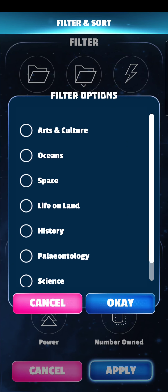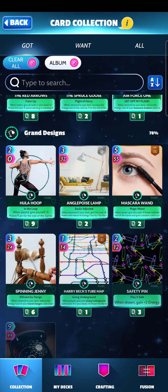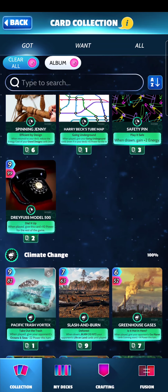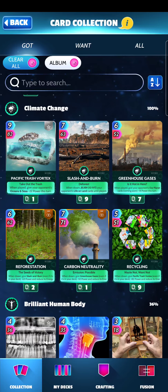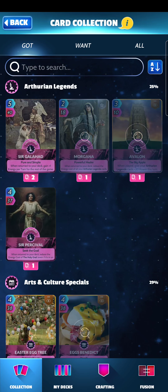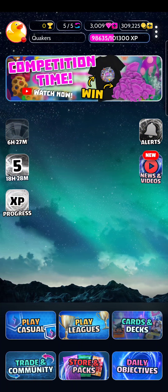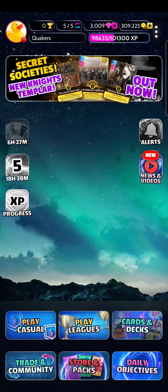There are many albums that you can choose from, so if your thing is science, you can play with a science deck — like what if the Model 500 telephone went against the Pacific Trash Vortex? That's a cool combo. So we're going to be playing a casual game today, showing off my favorite combos.